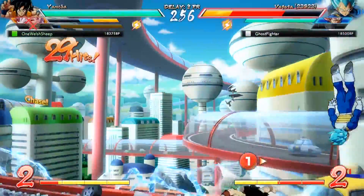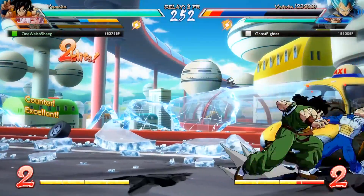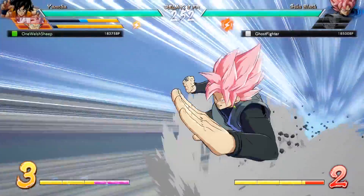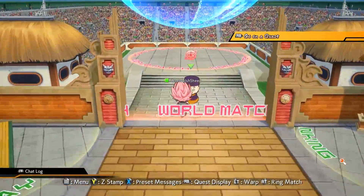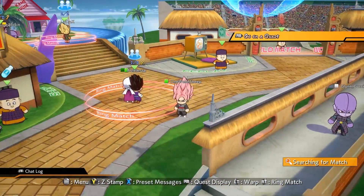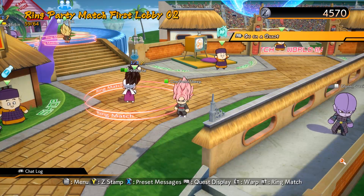One aspect of this title I feel may be a bit more questionable for people is the menu and lobby systems. In these, you run around as a chibi Dragon Ball character in a tiny hub area where you are able to select the mode you would like to play. I personally love it just due to the style of everything, but I have seen rumblings of people complaining non-stop about these.